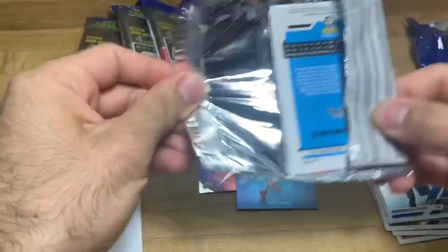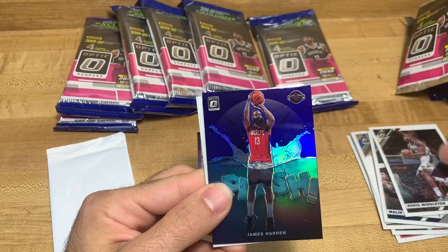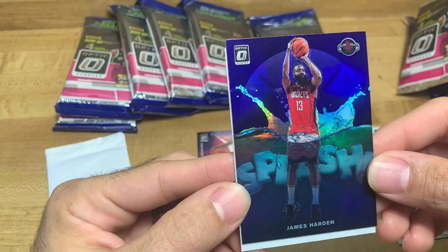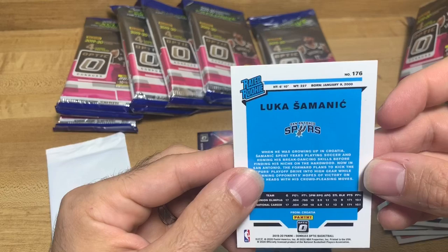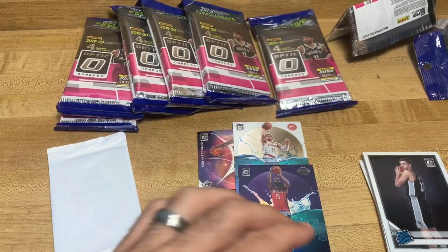Alright, first card we got Malik Monk, Chris Middleton, and oh - a holographic Splash James Harden. That's a really nice card. I'm not 100% sure how much the Splashes are worth but I think that's definitely worth probably somewhere between five to ten bucks. And then we got a Luca - this is the blank misprint error right here, doesn't have his name on the front. I think this card's worth about five bucks too, so that's actually really good for a base card - that's dope.